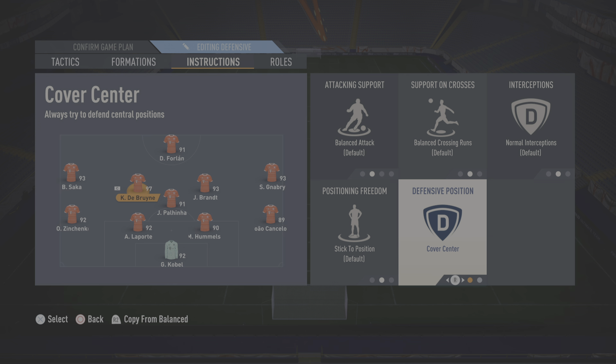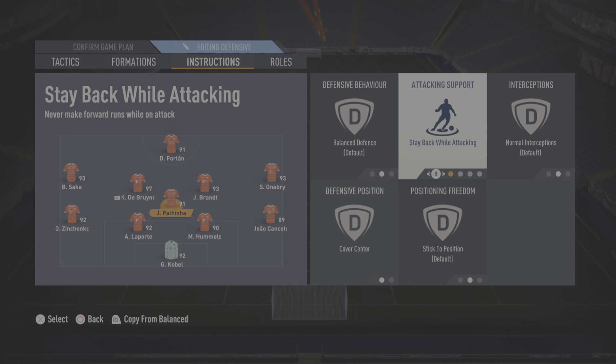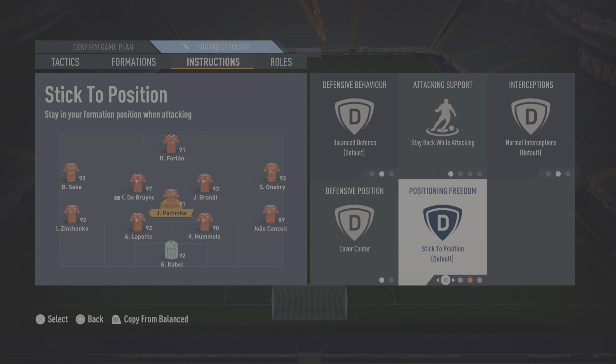I have them on cover centre, not on the wing, because Saka and Gnabry are coming back on those sides — so it's easier to press with the three in the middle. For Brandt: the same, just cover centre, nothing crazy. For Paulinho I have him on stay back and cover centre. The deep line playmaker role can work — I just find it suits players who can really pass, like Jorginho, Bellingham, or Kimmich. Those are the kind of players you want there. But because we're playing one CDM I just want him to stick to position. I don't want him drifting to either side between my full backs because then you're vulnerable to counters.